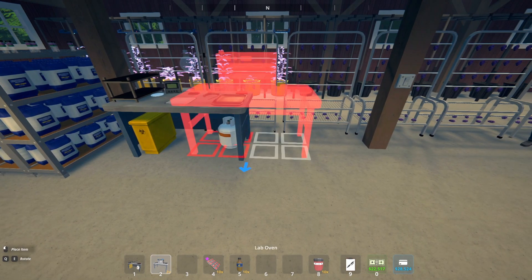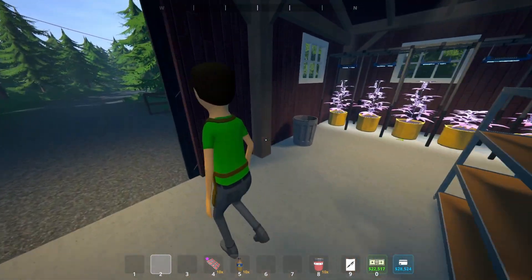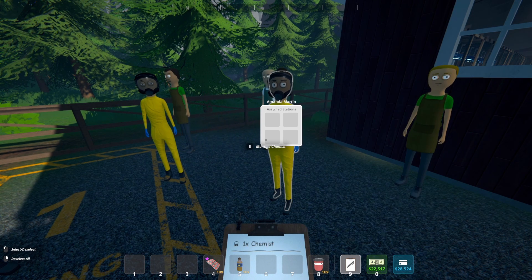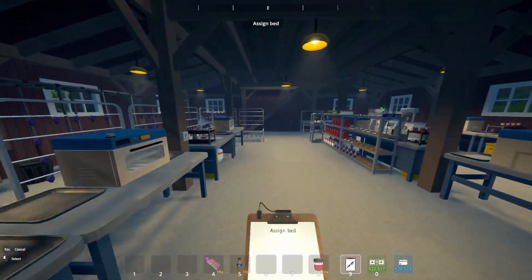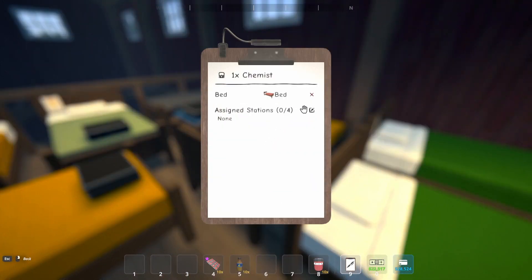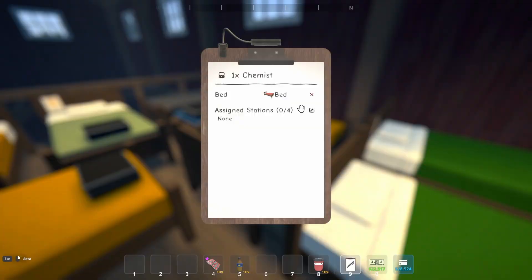We'll put our chemistry station and lab oven right next to each other. Once the stations are down, you want to go up to your employee and take out your clipboard by pressing 9 or scrolling over to it. Walk up to the chemist and press E to manage them. First, select the option to assign them to a bed, then run over and find an open bed — just choose one. You'll also want to put some money in there, otherwise the employee is not going to work for you.